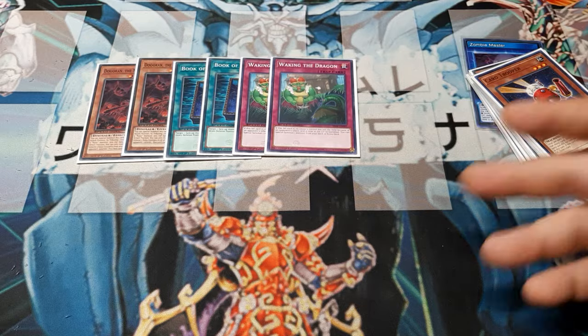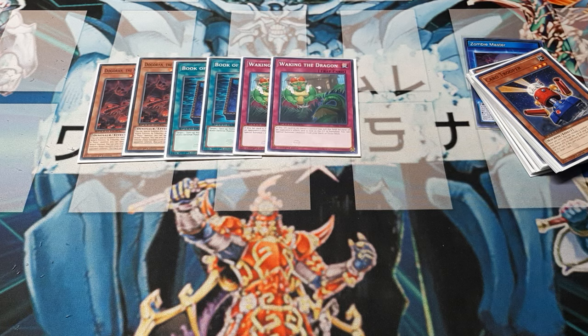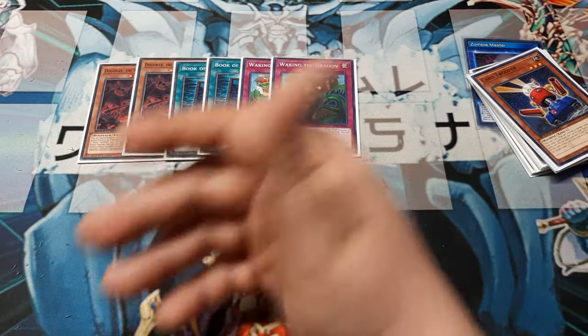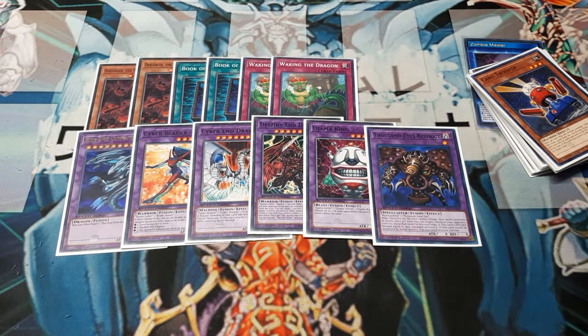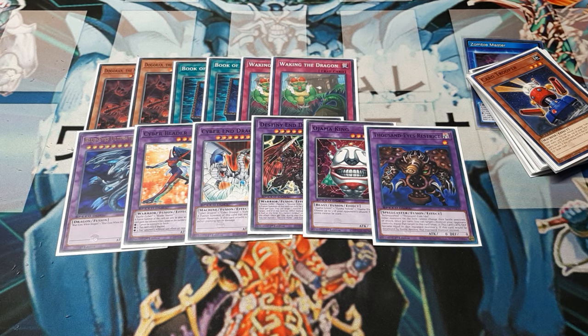And then two copies of Waking the Dragon. This gets banished or destroyed while it's set on your side of the field — ends up in the graveyard or the banished pile — and you can special summon anything out of your main deck or your extra deck. Since you can play out of your extra deck, the Big Six. Right now these six are the most technical, and you kind of see Cyberblader moving in and out with Riosenshi, and sometimes Blue Eyes for Master of Vos just based on stats. You guys do what you do.